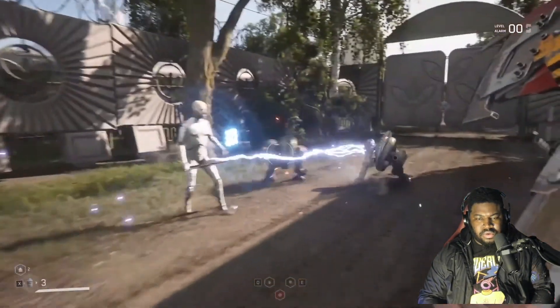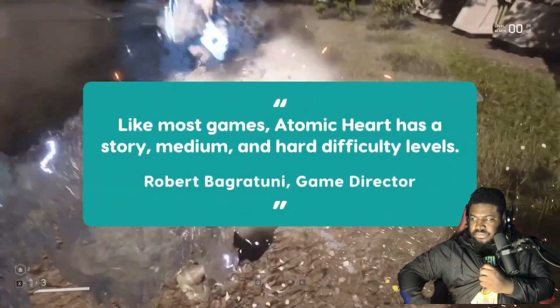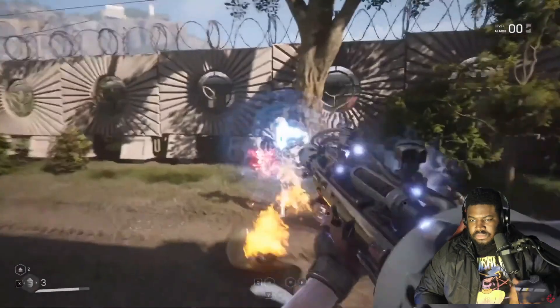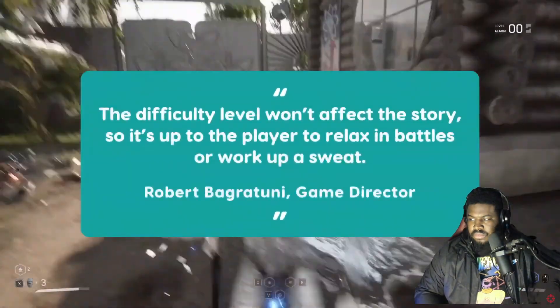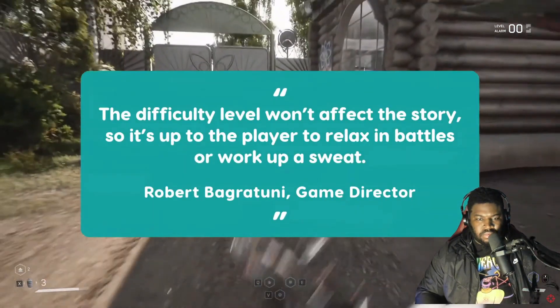Atomic Heart has three difficulty options as Bagratuni details. Like most games, Atomic Heart has story, medium, and hard difficulty levels — for those who want to focus on the story, for those who want to get through the game the way it was intended, and for those who are not afraid of everything in the world and have strong nerves. The difficulty level won't affect the story, so it's up to the player to relax in battles or work up a sweat.